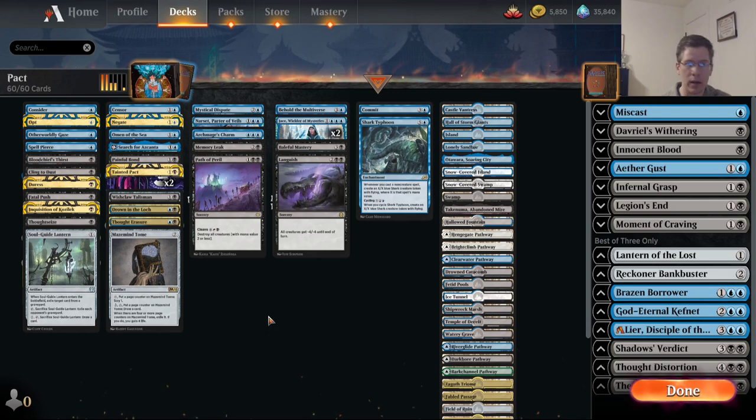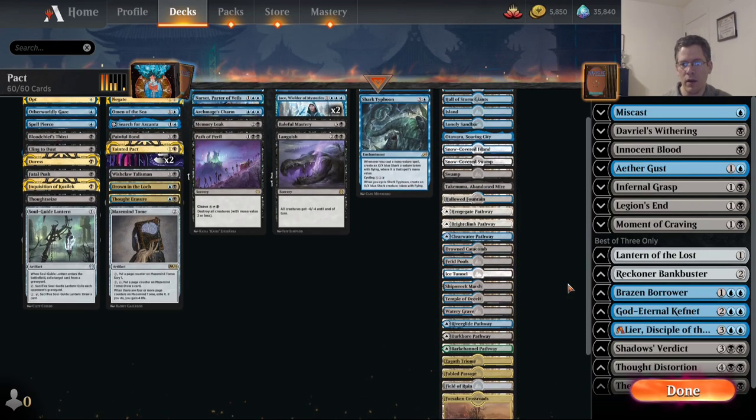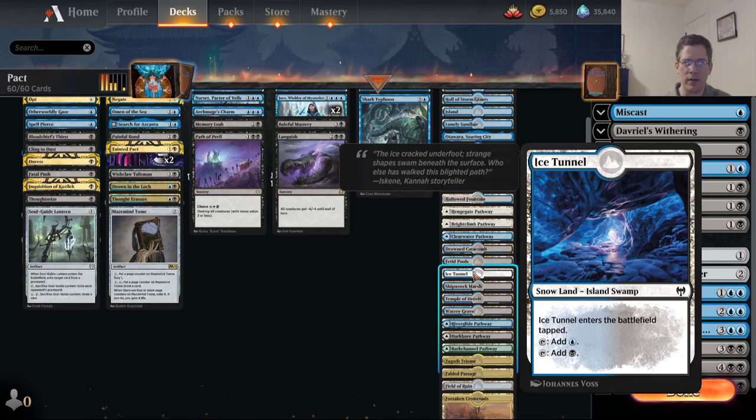One other change is there used to be a Cold Steel Heart in the deck — I replaced it with an Ice Tunnel. Sadly, it's the return of a comes-into-play tapped land that doesn't give you any special benefit, but I found that Cold Steel Heart was just too clunky and mana-inefficient to cast against Phoenix. The reason I'm not playing Dismal Backwater instead is that Ice Tunnel counts as an Island and a Swamp, which helps other lands like Drowned Catacomb come into play untapped.